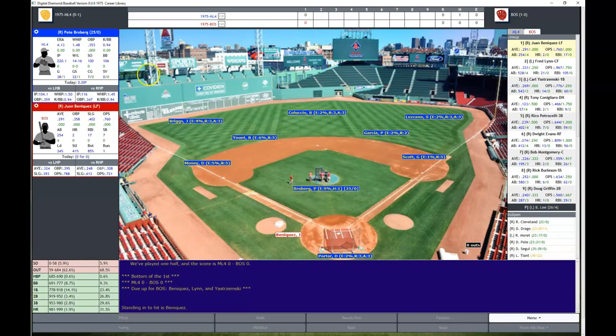Pete Broberg on the hill — ERA of 4.13, record of 14-16, WHIP of 1.48. For the Red Sox: Juan Beniquez leads off in left, followed by Fred Lynn in center. Yastrzemski bats third and plays first. Tony Conigliaro is the DH batting cleanup — he only had 57 at-bats and hit .123 on the season with two home runs, but he already has two RBIs and a home run from yesterday. Rico Petrocelli bats fifth, Dwight Evans in right, Bob Montgomery bats seventh, Rick Burleson at shortstop, and Doug Griffin at second.